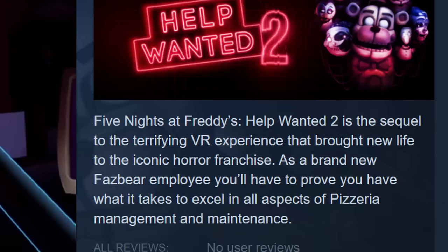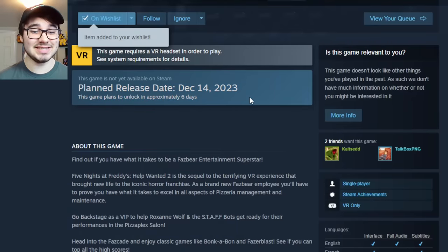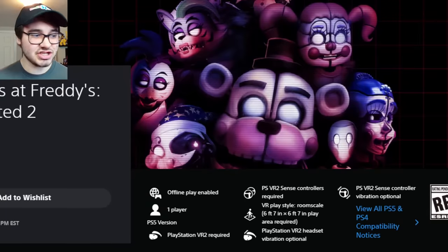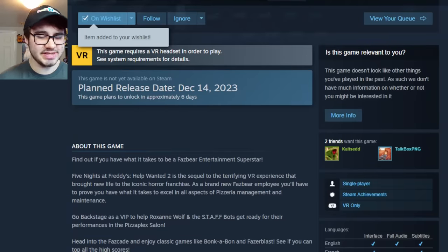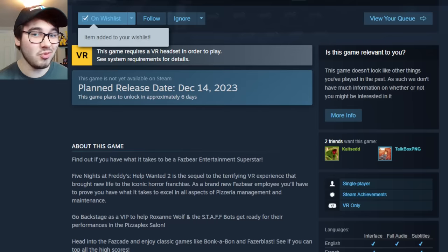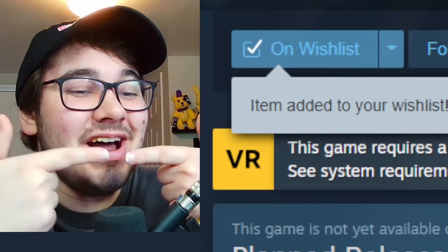Five Nights at Freddy's Help Wanted 2 is the sequel to the terrifying VR experience that brought new life to the iconic horror franchise. As a brand new Fazbear employee you'll have to prove you have what it takes to excel in all aspects of pizzeria management and maintenance. Release date: December 14th, 2023 — in only a few days. On the PlayStation page it does say a time: 12 p.m. Eastern Standard Time. That's actually the middle of the day, though I'm sure a whole bunch of YouTubers are going to get it early.